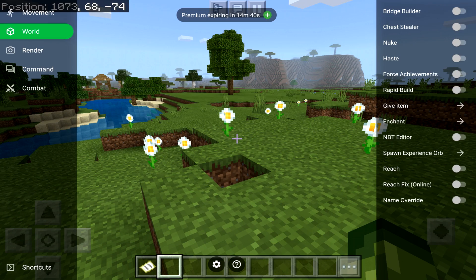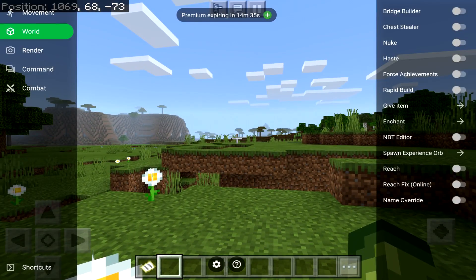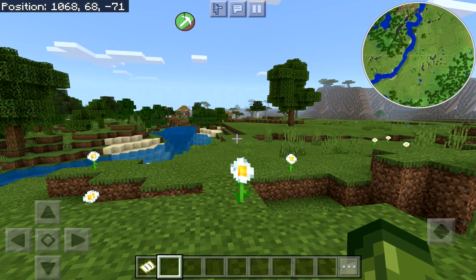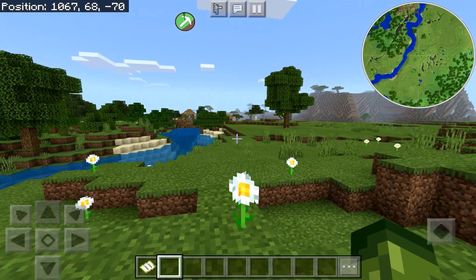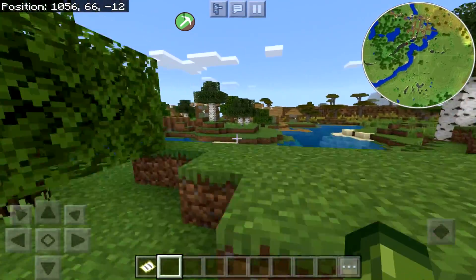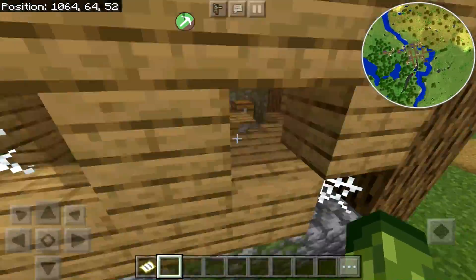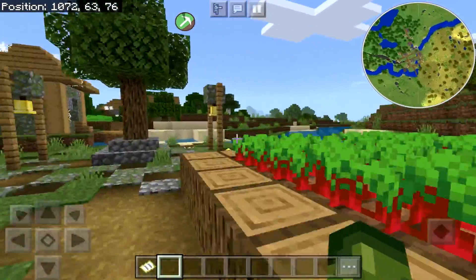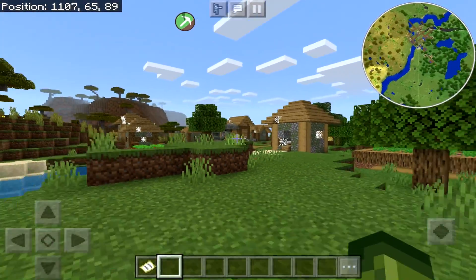Feel free to mess around with these in more detail — I'm not going to go over them all right now. You'll also see a loading bar on the pickaxe icon showing your premium time decreasing as you play. Two of the things I really like are high jump and speed, which means you're able to go incredibly fast and jump incredibly high.